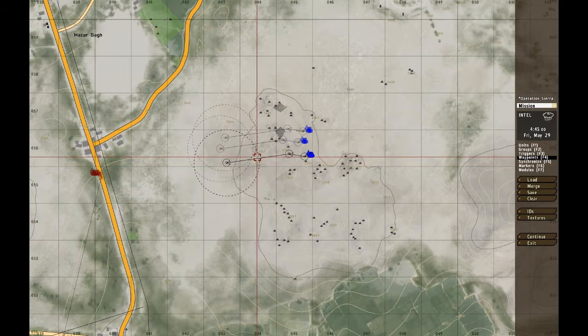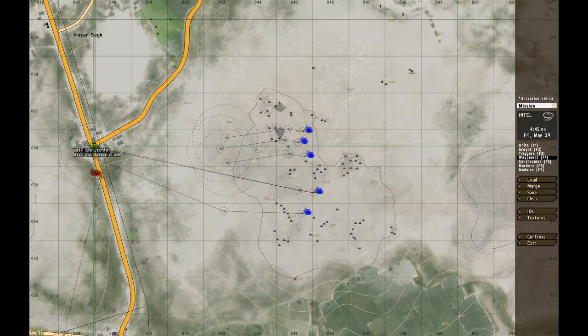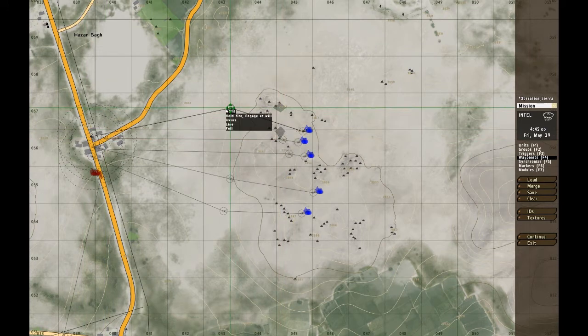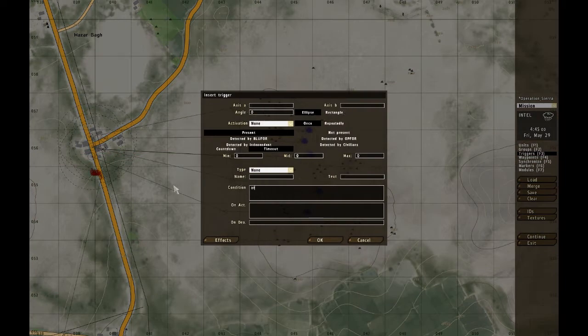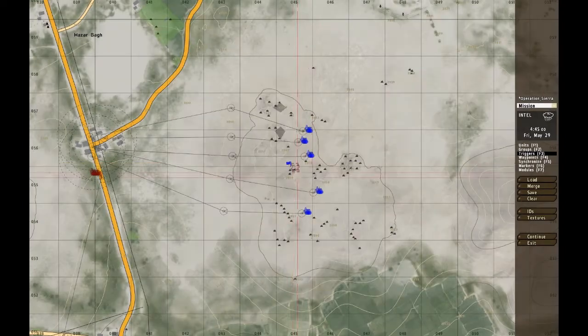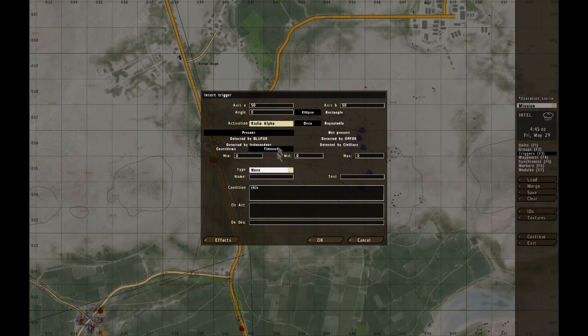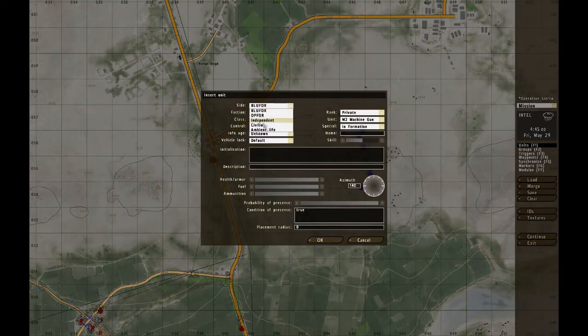Now I want this mission or this little attack to be bulletproof - I don't want the AI to fail, so I'll send quite a lot of units. The player's job is to just engage that town and distract the enemy, so the guys right here won't fail with the attack. I'm going to make a new trigger: Attack - that's a variable. We check that the attack variable has been set, and we change the type to switch. Then we synchronize them all to hold waypoints. I'll go with radio alpha. Let's make it independent - UNO for once.